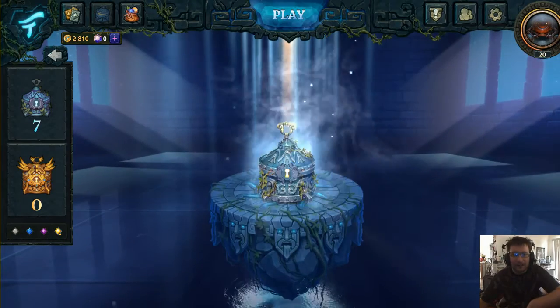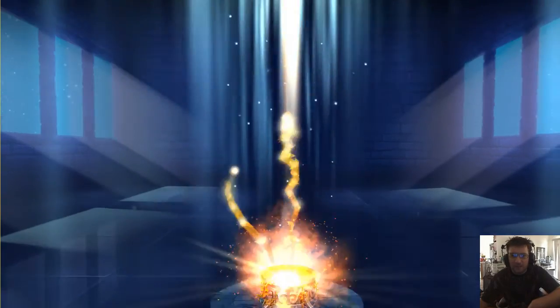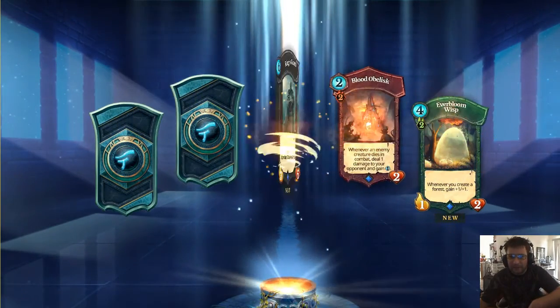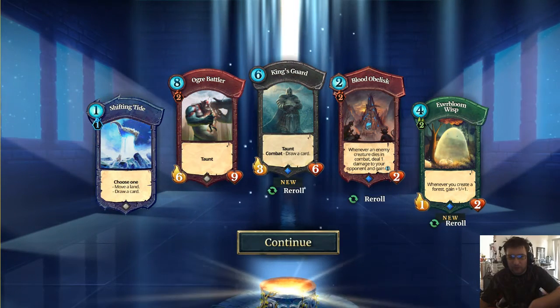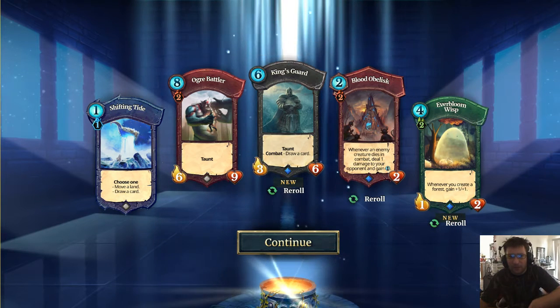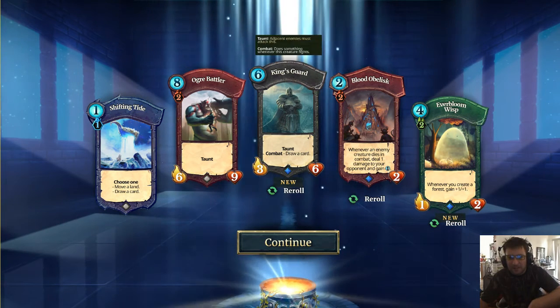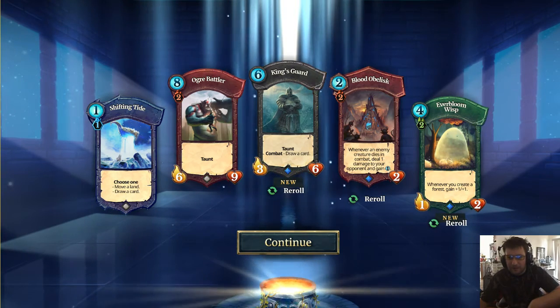The user interface hasn't really changed too much, but it has cosmetically gotten better. Let's open up the rest of these packs. There's a reroll option — which one do I want to reroll? You didn't get a reroll in the mythic chests, so we don't have either of those. I don't like that card, so let's reroll this one.